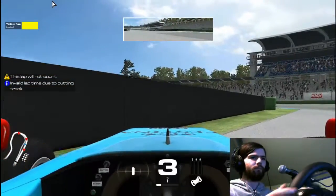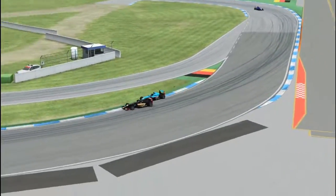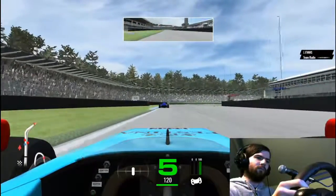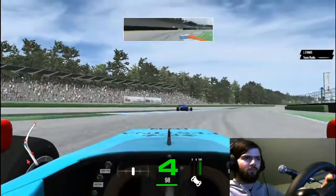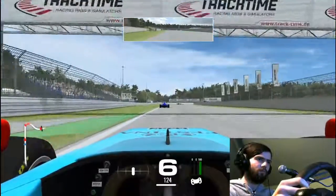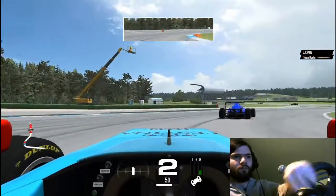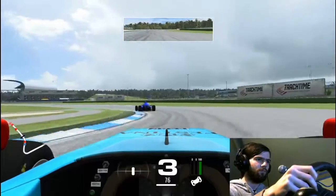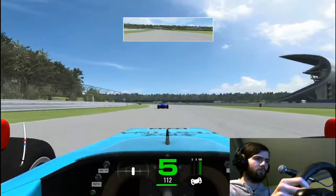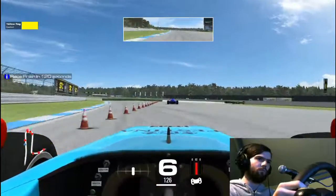I go for a tight line and we make contact again. Looking back — it was kind of my fault. I saw the gap and went for it. I did feel like he might have been a little bit aggressive and could have left me more space, but to be fair I didn't really have enough of my car alongside his to get the move done, so I should have backed out. A bit frustrating. We're on the last lap now and we've caught back up to the blue car who had a spin earlier — it went back past us during the incident with the black car. We're on his tail and we know we're quicker.